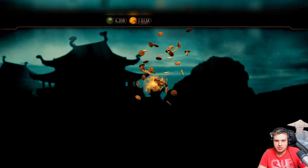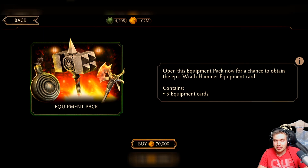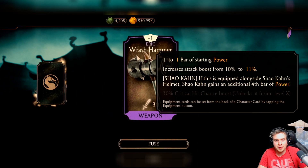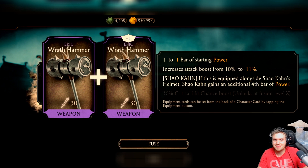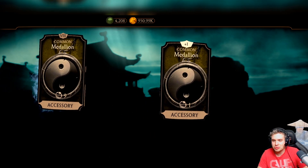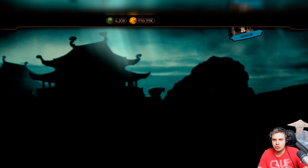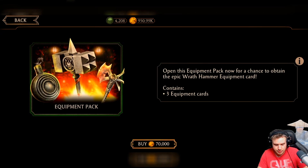That pack was disappointing. I have most of my commons and uncommons maxed out — they're so easy to get from faction wars season rewards and from silver packs. Oh, another one! I love it — increased attack boost, and that critical hit chance boost at level 10, that's the juicy stuff. And we got a new rare piece: Ninja Yoroi. It's a good piece actually — 15% health, pretty decent.